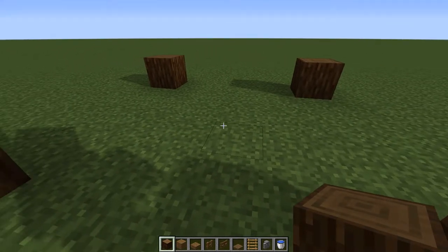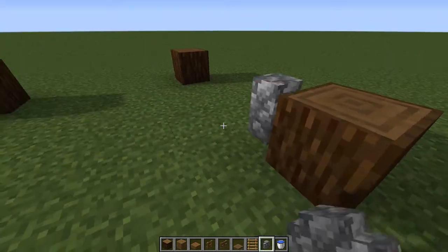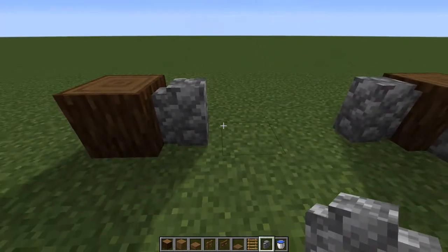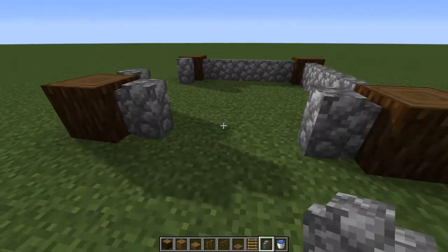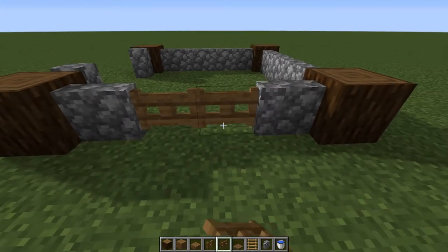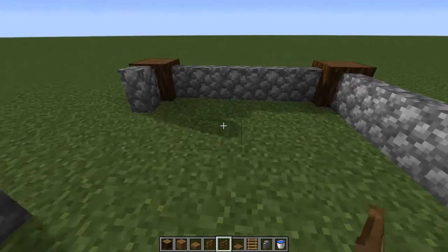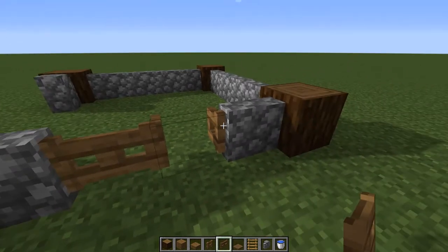Now we're going to switch over to our cobblestone walls. If this is the front, we're going to put down walls filling in those two sides. We're going to put a water trough here, then put the entrance here. Switch over to your fence gates and put two fence gates down. What's important to remember about animals in Minecraft: if you have two fence gates like this they can walk through the middle, so where their hitbox is a little wide, this makes it easy for them to get in and out, or for you to ride them in and out of the stables.